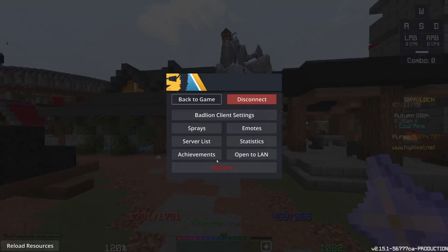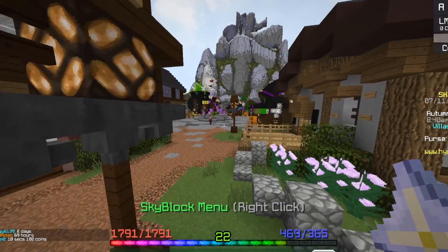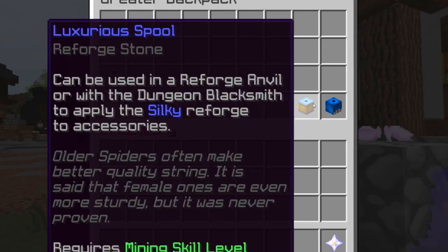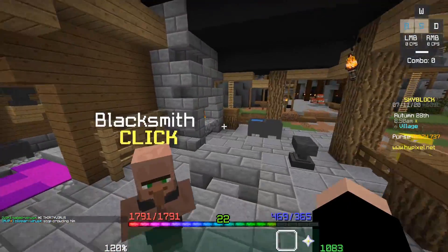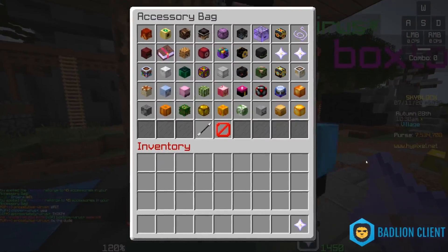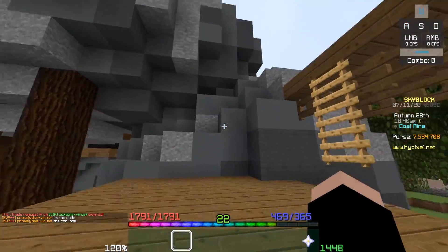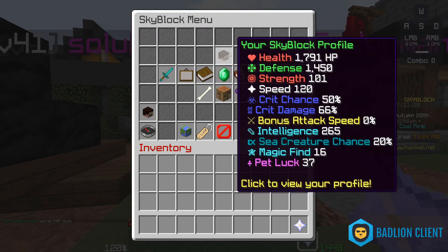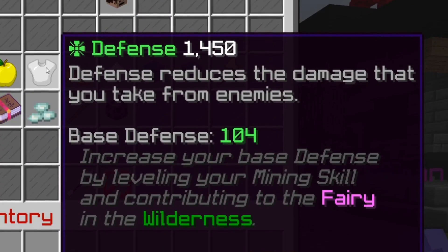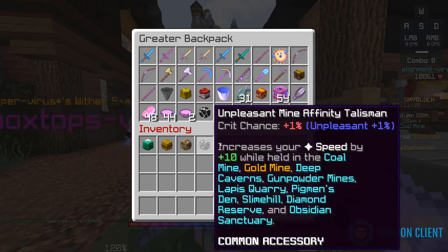There's one more thing we have to do — we need to change all our talisman reforges. Did I mention this is an expensive video? We're gonna change our entire accessory bag to a reforge called Pleasant — that's why I have a spool in the contraband to change my reforges back after the video. This gives us defense. Look at my defense during the day — bat person doesn't even give any bonuses during the day, not spooky festival — almost 1500 defense. They updated the game so now when you click it says your effective max HP at the bottom. Effective health: 27,721 HP. I have a few extra talismans — might as well set these to pleasant as well.